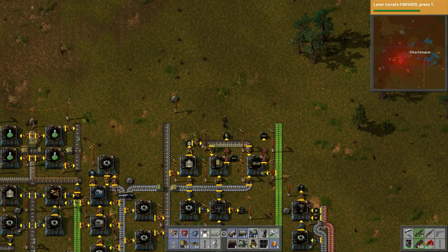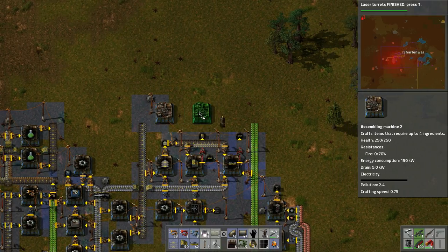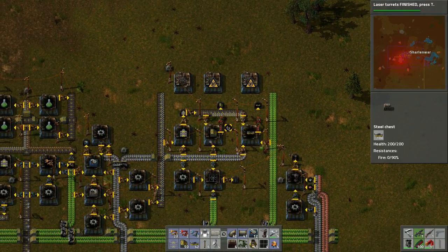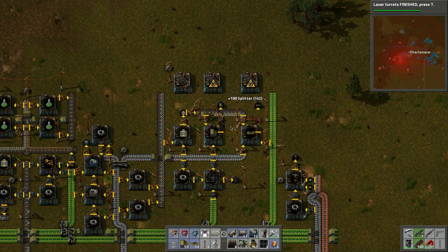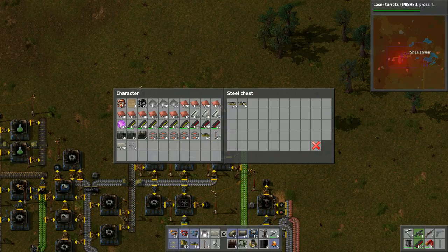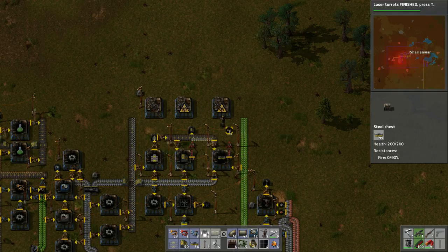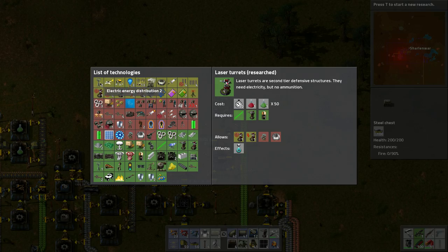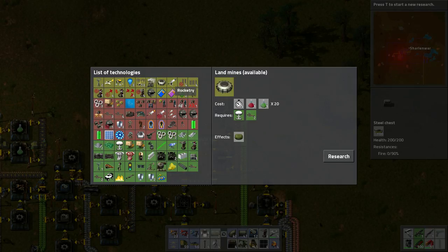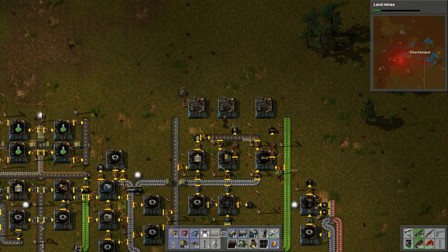Then what we can do with the belts — I think like this, we can just do that. Let's grab this and make sure we put these splitters in here. Let's close that up. That looks like it's operating. Let's see what other research we can pick. There's flight, any of the blue ones. Let's do landmines since they'll be quick and easy. Look how quick — boop, boop, boop.